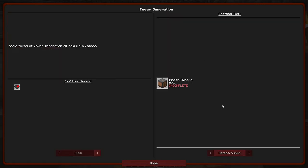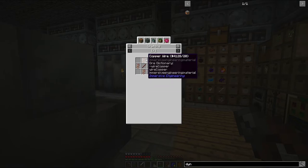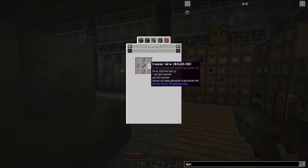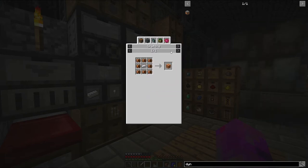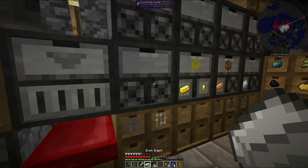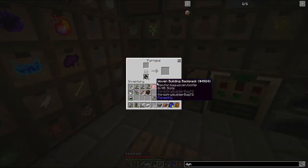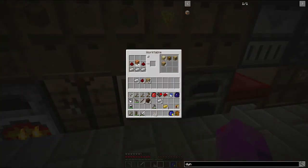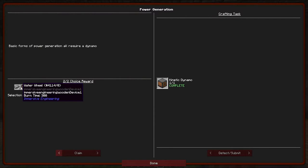It wants us to make a power generation unit - the kinetic dynamo. This one's actually really expensive because of the copper coil block. That's eight of the low voltage wires. We also need a bit of iron. I'm out of iron, but thankfully I have a little iron ore here - we'll just cook it. So that's the copper coil block, and because I'm a good YouTuber, I've prepared the kinetic dynamo over here so you don't have to watch me make it again.